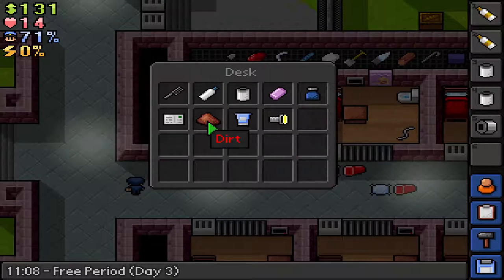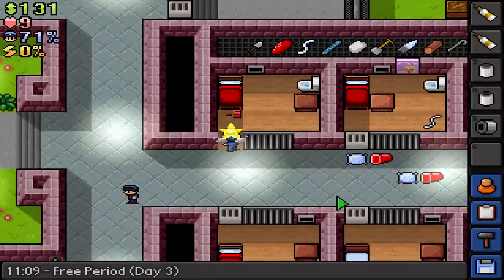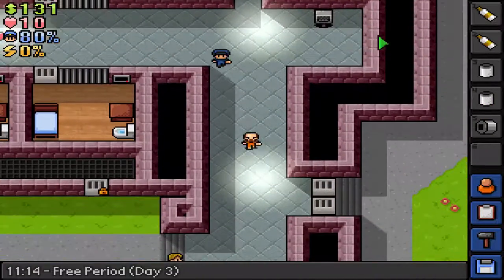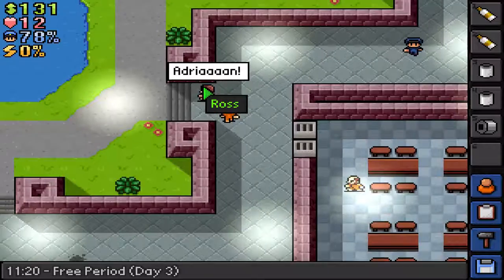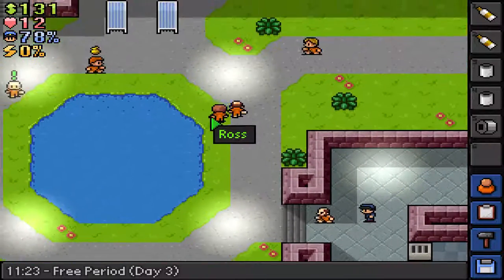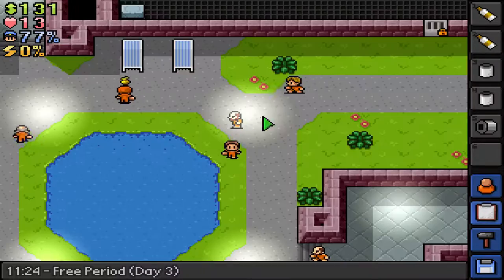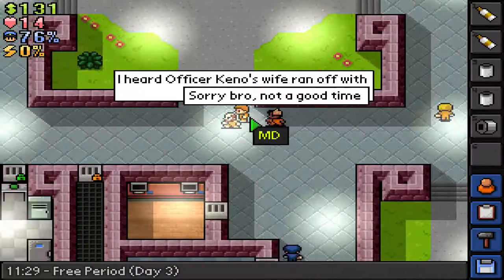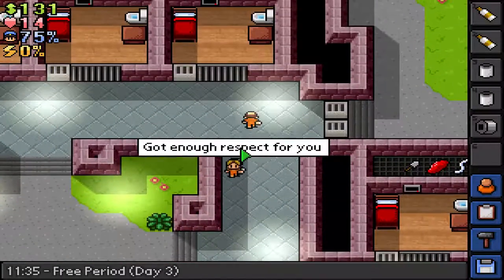Oops, okay, I'm really getting guards pissed off at me now. Oops — oh shit, I didn't listen to him, that's why he's chasing me down. Hell yeah, you could be put in the solitary unit, Logan. So if you keep beating people up, the less they hate you — that's what the thing about their names means.